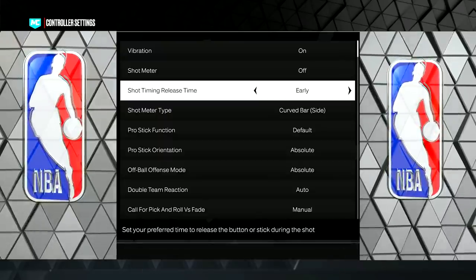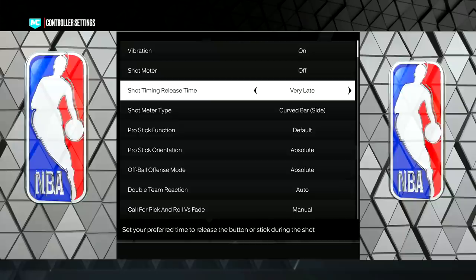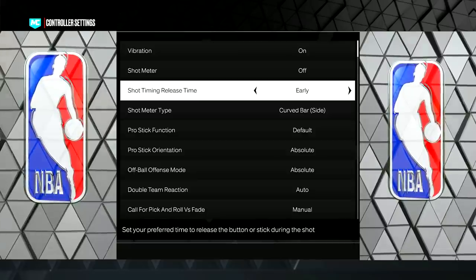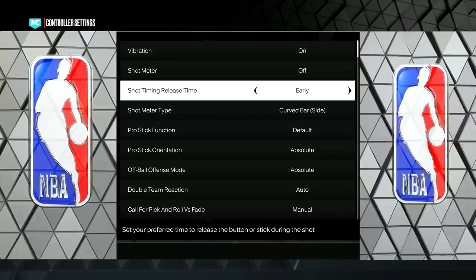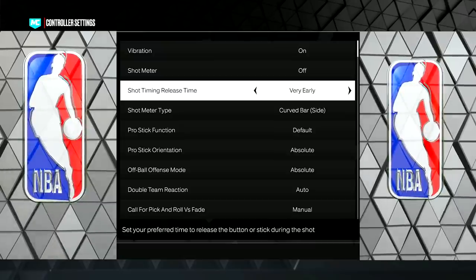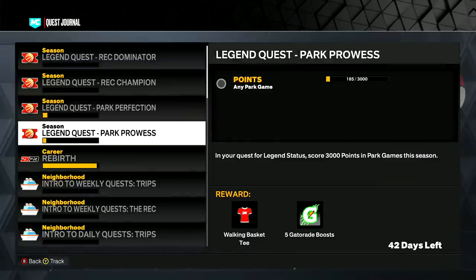Now for Shot Timing and Release Time: Late makes your jump shot slow. Very Late makes it a little bit faster but not super slow. Early is the same timing you had in NBA 2K22, 2K21, and 2K20 — that's what I use. If you want a very fast jump shot, change it to Very Early; it makes your jump shot a lot faster when you release it — you basically just tap it.